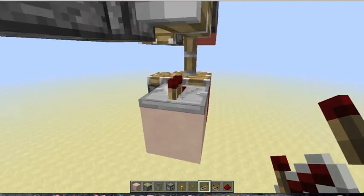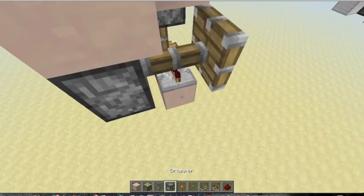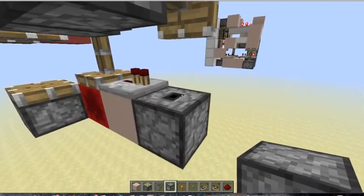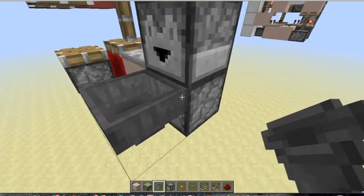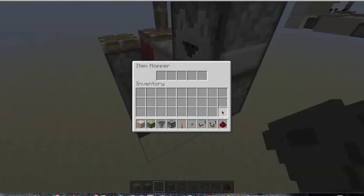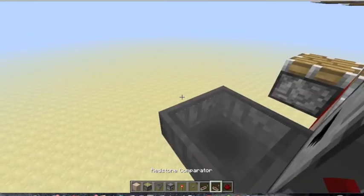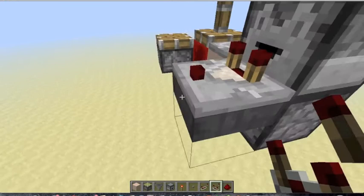In this case I'm going to use a wooden shovel, which is pretty cheap for survival. You're going to want to put a dropper facing up, 1 to the side, and a hopper leading into this bottom dropper. Then toss in your item, and on top of the hopper put a comparator like so.